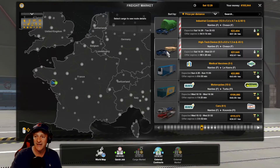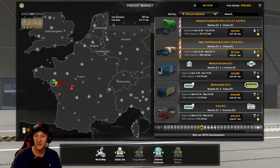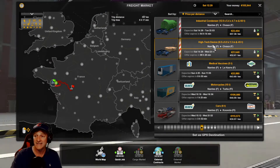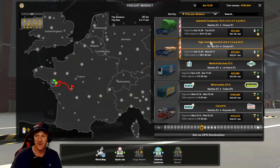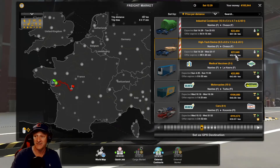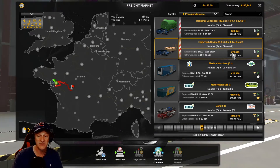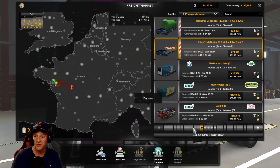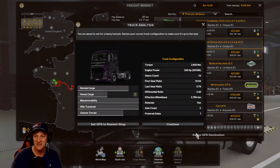What I found for us today looks pretty interesting — it's another special transport job. I'm going to Sivou. It is a high-tech device, a mysteriously named high-tech device. It'll net us about 20,000 euros and it's a nice six-hour drive. So we're going to go pick this up and get started on this.